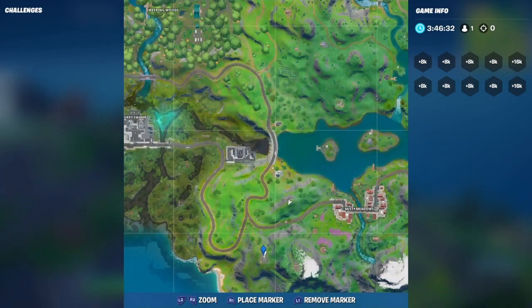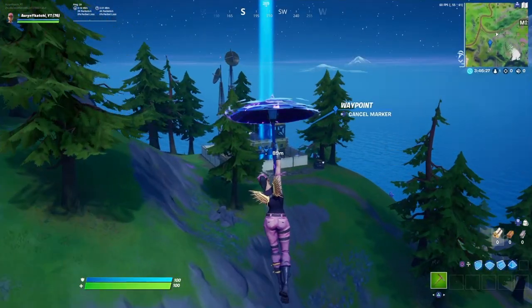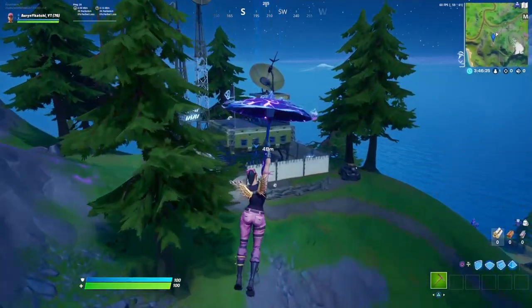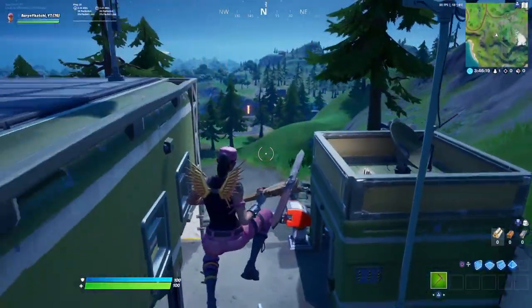Number five is close to Misty Meadows, right here in the mountain area, as you can see. We're about to land there. And this would be the last EGO outpost. And there you go — that's all five of them.